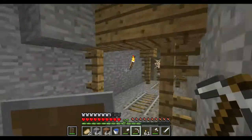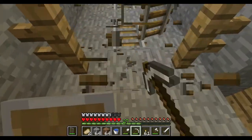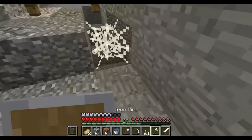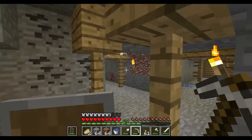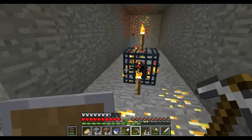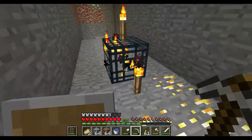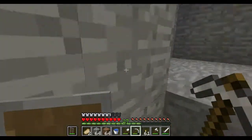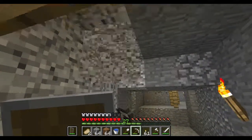Here's a cave spider spawner that's pretty close to a little main area that I might go ahead and set up as an experience farm or something. Just to have some — I know we have up top a couple of zombie spawners, but I don't think they're close enough to make a double spawner or anything. So it'd probably be better to do the cave spider spawner. I think they're worth more experience than a normal zombie, so it'll be a little bit more efficient.